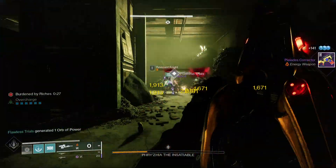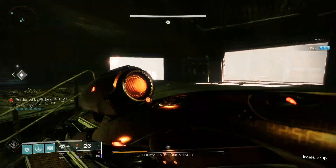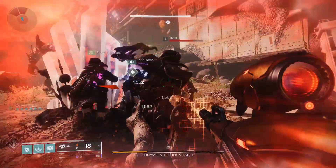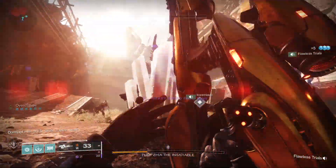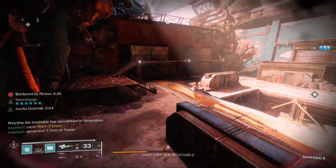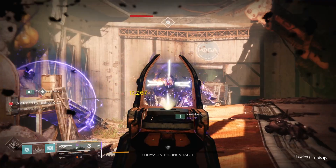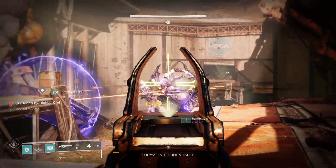To get the Matador 64, it is a random drop from the Grasp of Avarice Dungeon, which is part of the paid Bungie 30th Anniversary Pack content. I got the weapon to drop from the first boss encounter — the boss is called Prezia the Insatiable, a massive ogre. It's unclear if this is the only encounter where it drops, but several others have also reported getting it from this first boss, so that's where I'd start looking.